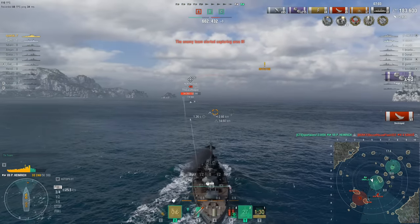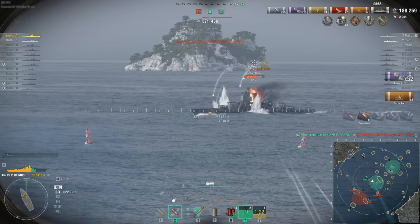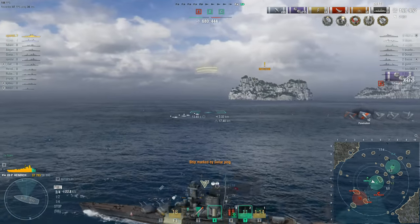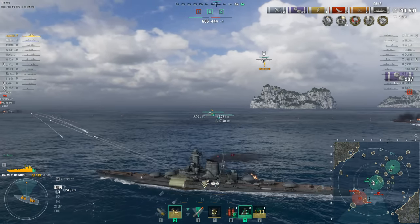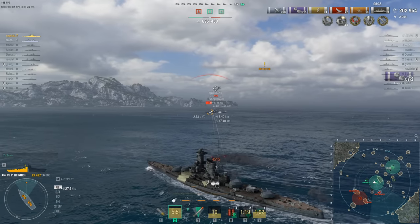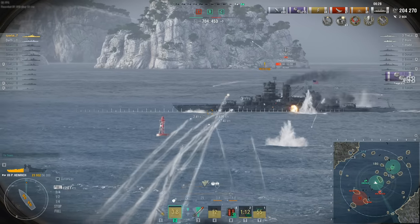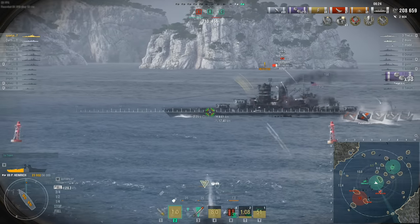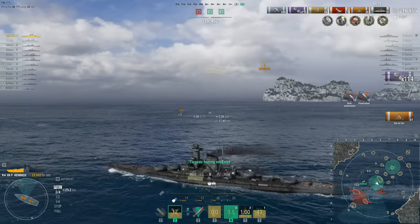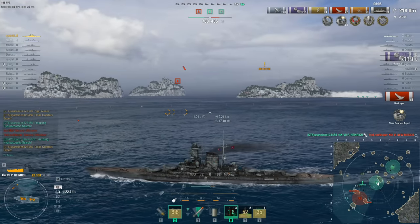Fires set by the secondaries — kill number seven! Now the New Mexico. Actually tier 6, but a really bad tier 6 battleship. The New Mexico just doesn't have anything going for it — bad armor, bad guns, bad speed. The only thing good about it is that it leads to the Colorado, and the only thing good about the Colorado is that it has decent guns and leads to the North Carolina. You're not going to get away with giving broadside to the Prince Heinrich — the New Mexico only has 14-inch guns and can't overmatch him. He's dead — kill number eight, and another Close Quarters Expert award.